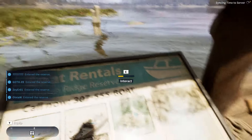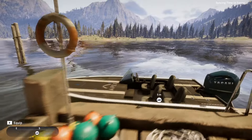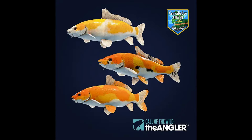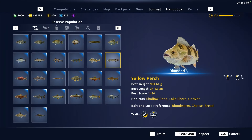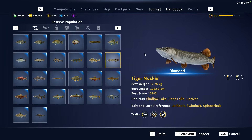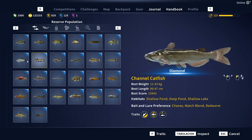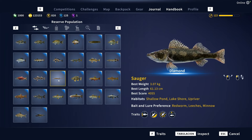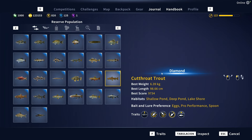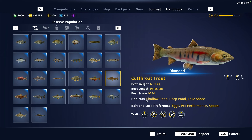I wasn't expecting to be making this video today, but Call of the Wild: The Angler might have gotten its best update so far. The highly requested skin variations are finally here. Every single species on Golden Ridge plus a bunch more from other reserves will now spawn having different colorings, patterns, and even scars. These variations will ensure that no two catches will look exactly the same, so I'm very excited to start catching fish and see how different they look from each other.